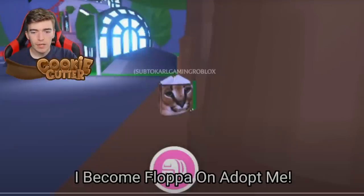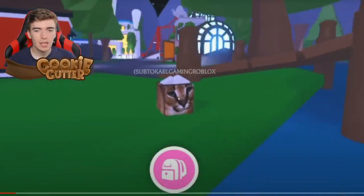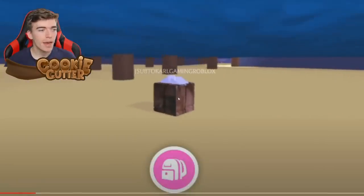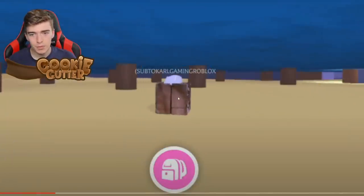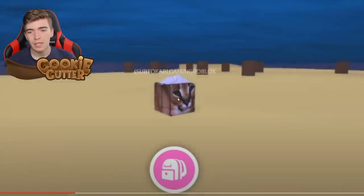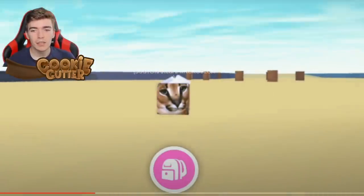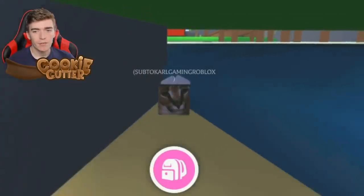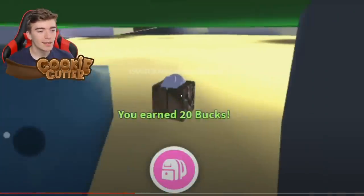Let's watch the video called 'I Became Flopper on Adopt Me.' Flopper is the name of this cube — so this player has turned into a cube, which is fascinating; they're the pet right now. Flopper is a character from a YouTube channel with millions of subscribers. Everyone in Roblox loves it and wants to become Flopper. They've basically grabbed that character and somehow transformed their account into it. They are now a Flopper, and they're so small that they can just go into secret areas. The guy's a hacker — you can go wherever you want.